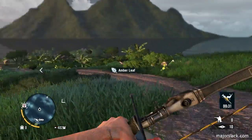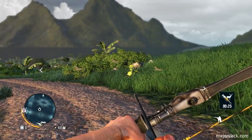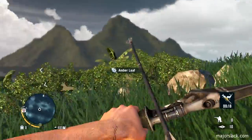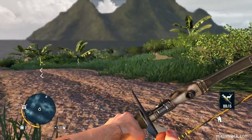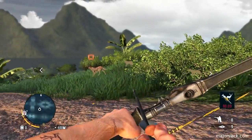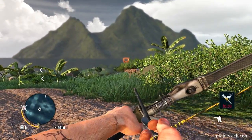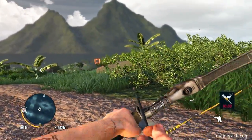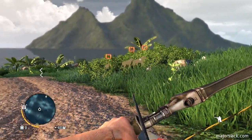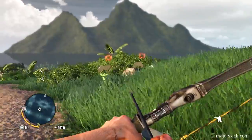I just want to grab these amber leaves, and they're all going to take a nap. I don't really want dog skins and I don't feel like killing them. How do you undraw the bow? You undraw the bow by pressing the reload button. So if you draw the bow and you change your mind, just press the reload button to undraw it, okay? In case you didn't know.